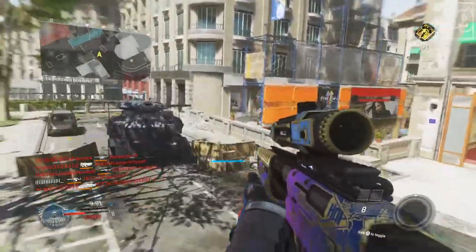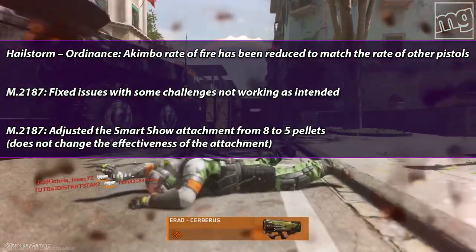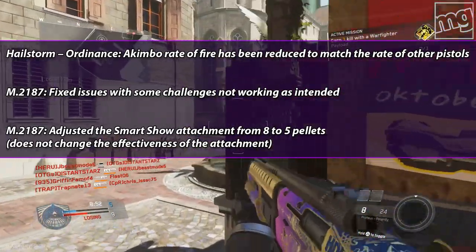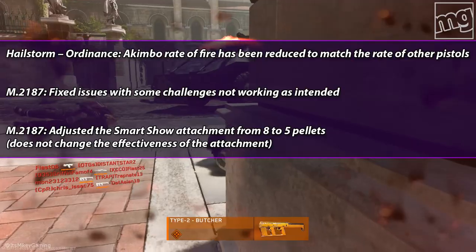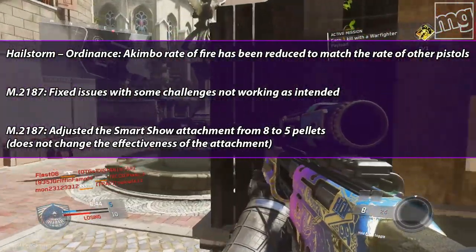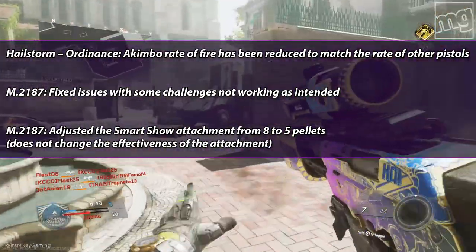There were some small updates to some weapons. The Hailstorm akimbo rate of fire has been reduced to match the rate of the other pistols. The M187 shotguns — they fixed an issue with some challenges not working as intended. Also with the M187s, they adjusted the Smart Choke attachment from 8 to 5 pellets, which does not change the effectiveness of the attachment.